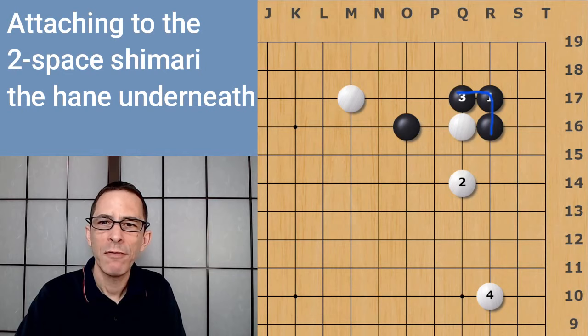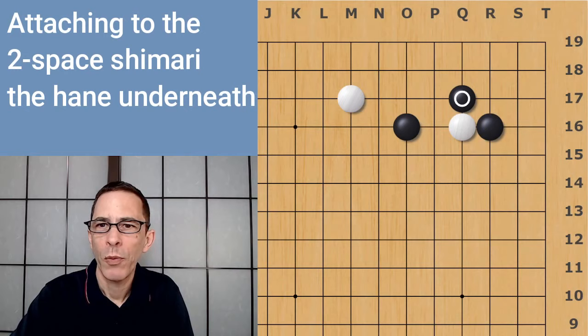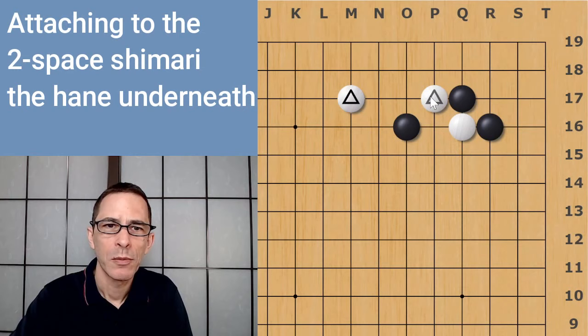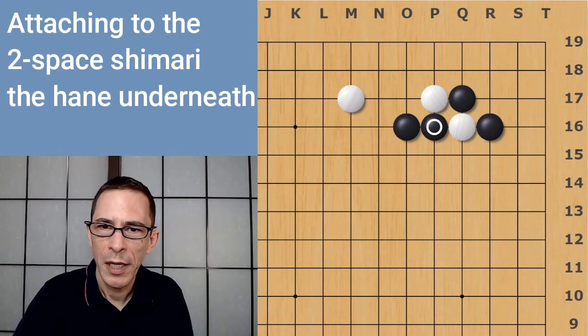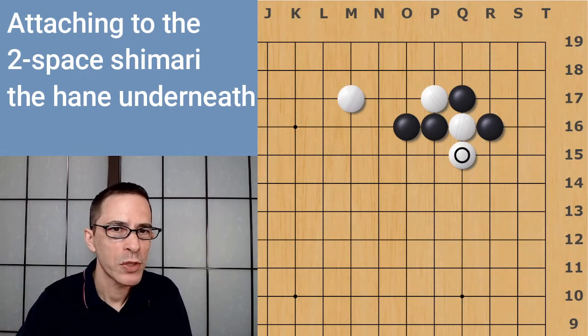So Black's main variations will be the hane underneath and the hane on top, and in this video I'm talking about this hane underneath. When Black plays here, White's move is always going to be here — this is in relation to the preparatory move White made at M17. White's strongest move is to play this hane at B17. Against this, Black will usually just cut. When Black cuts, White is going to extend the more important stone, as it's forced.